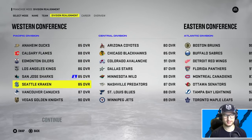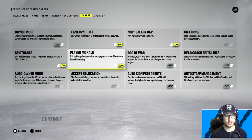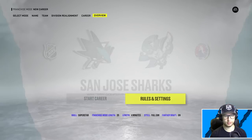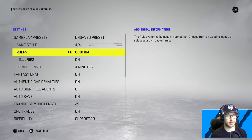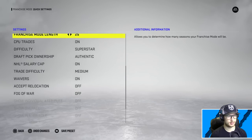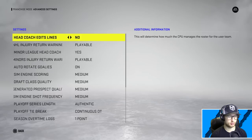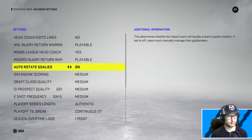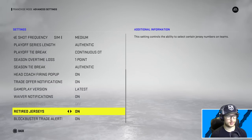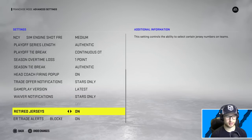Owner mode off, fantasy draft on, don't edit my lines. Player morale I'll leave off. Rules and settings - obviously I'm going to turn injuries off, we don't want those happening. I'm gonna turn auto save off too because it keeps filling up my save slots and then it's like 'oh you can't save.' I do want some ability to save and not have to go delete them all. Trade offer notifications - only let me know if it's a star, otherwise I don't care. Waiver same thing.